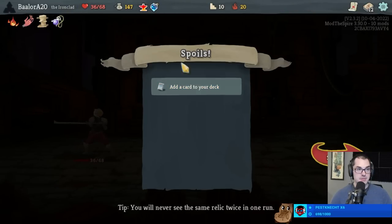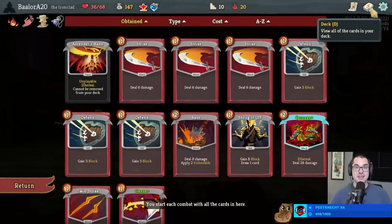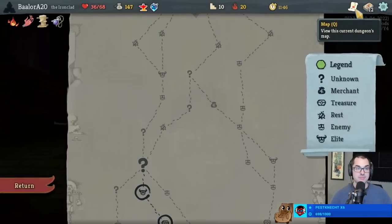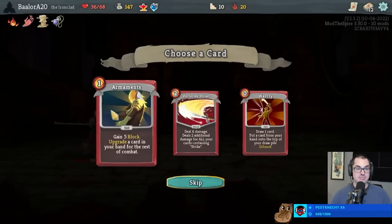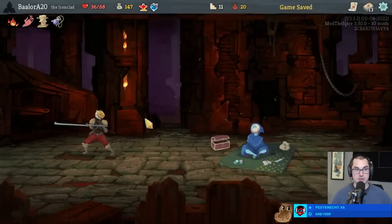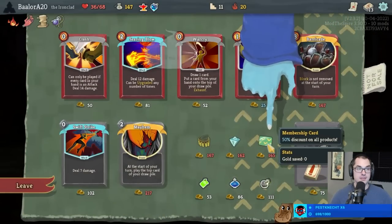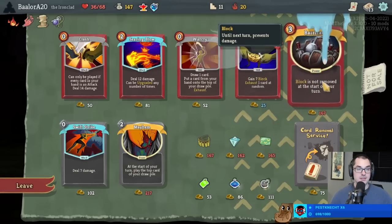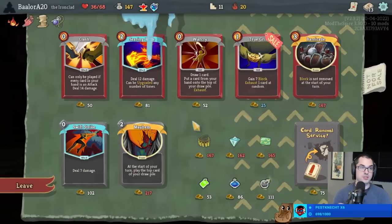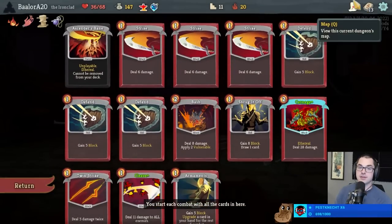Get a Dark Stone Periap and a Swift Potion - offered a Perfected Strike. Now we can take the Armaments I wanted before; I still want it. It's like a Defend that upgrades a card in your hand, and with the small deck size we'll be redrawing cards over and over again. I am not pleased to see you here, Mr. Merchant, but I don't mind paying for a card remove. True Grit's also interesting - a block card that exhausts another card can be very nice when the deck is already very small.